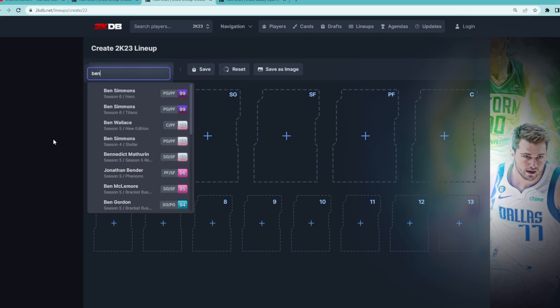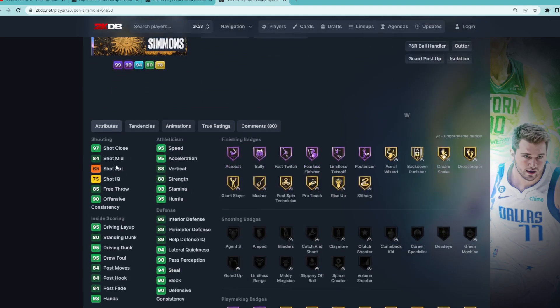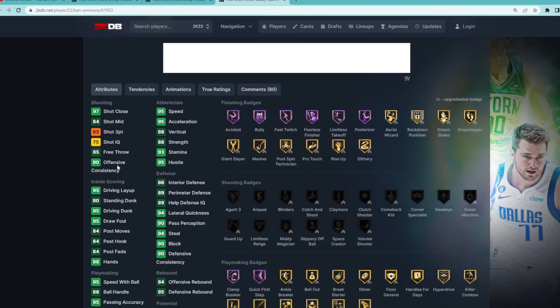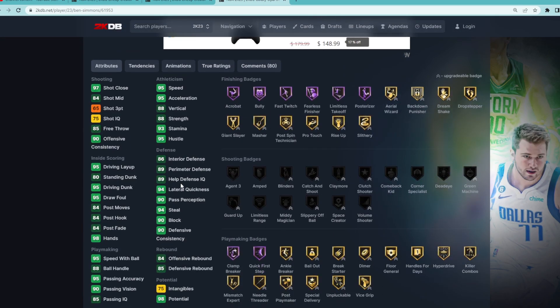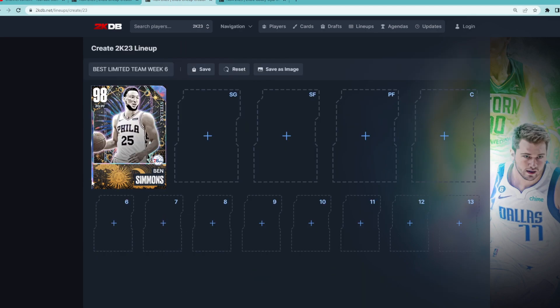First off, at the point guard position is going to be the Galaxy Opal Ben Simmons. He has a lower 3-ball than 65, and he's going to be an elite-level defender. He's got great size — 6'11" at the point guard position, 7-foot wingspan — and that's the big key for this week's Limited, Week 6. Season 6 is going to be all about height. That's the main thing you want to focus on: getting as many tall players on your lineup as possible. That's why Ben Simmons is the best point guard.